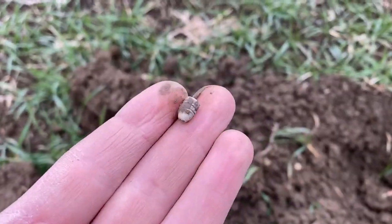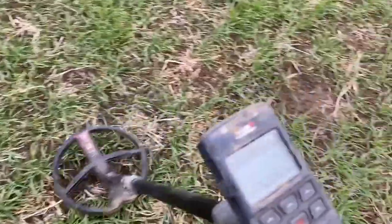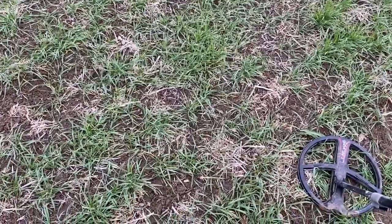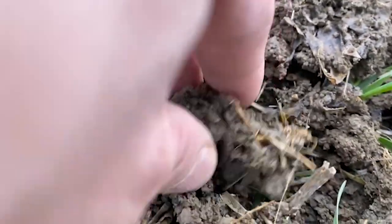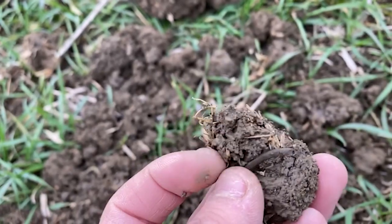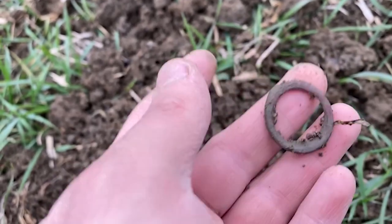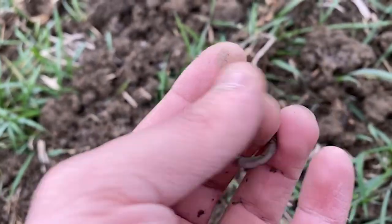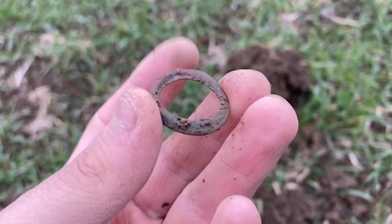Next one up is a little bullet. Not having too much luck — need a bit of help from the detecting gods. On to the next one, an absolute screaming target. I had to turn the detector down a bit, reading 79. That screamer turned out to be... I'm not sure, I don't think it's a coin. Maybe a bit of horse tack or some sort of harness thing — possibly a ring, it's very thin.